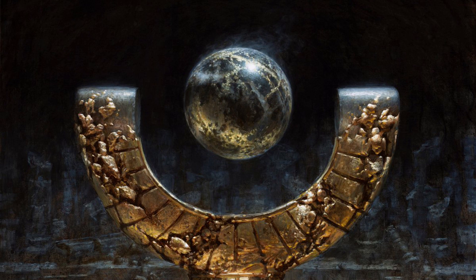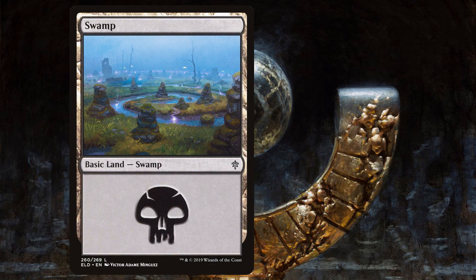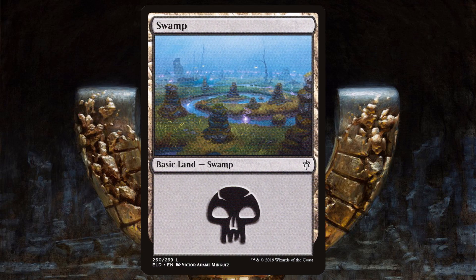Let's take a look at the mana base. Besides the four Barren Moors, this deck runs 19 Swamps. That's it for the mana base. Why aren't more people playing Pauper? Come on!